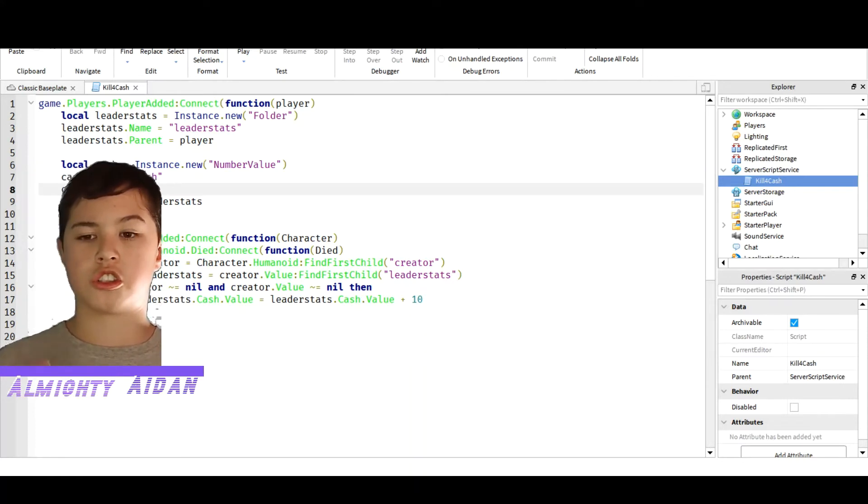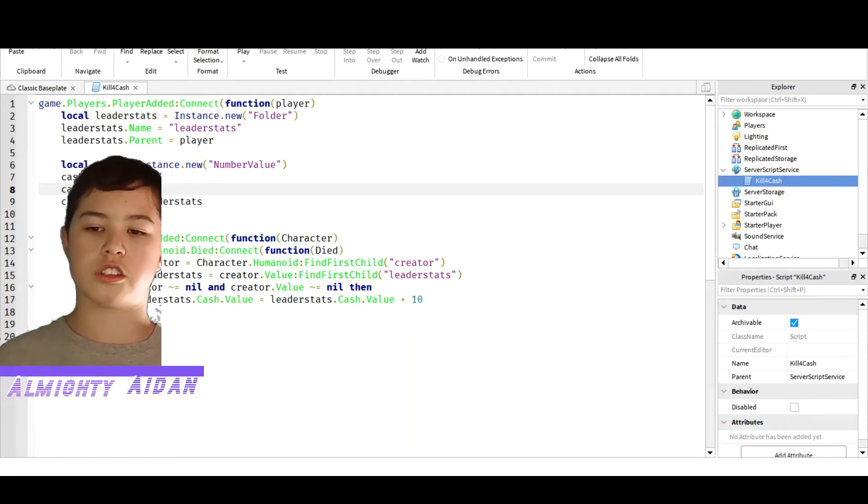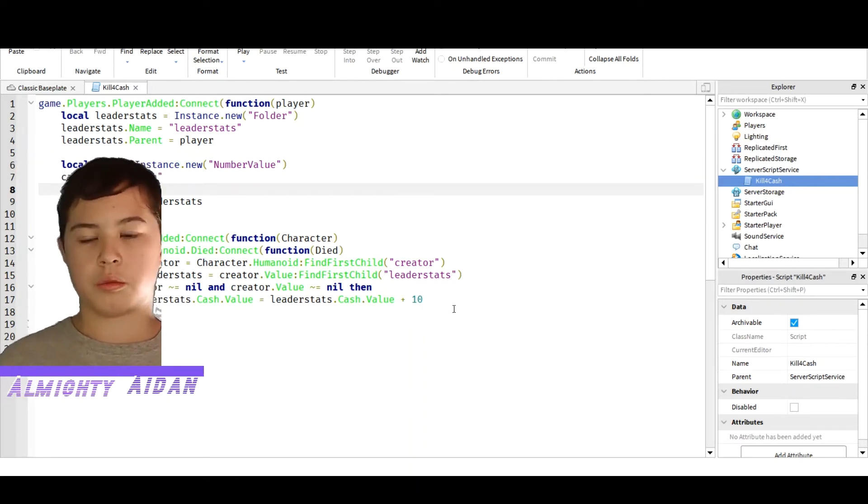This right here is your starting amount. So if you want to start with zero money — basically you get into this game and you have zero dollars. You can start with 2,000 if you want. I like to start at 10 just to give it a little bit of something, but you guys can do however much you want.